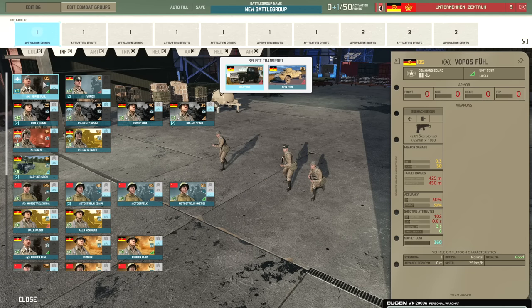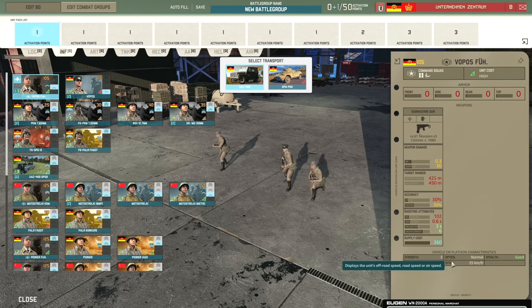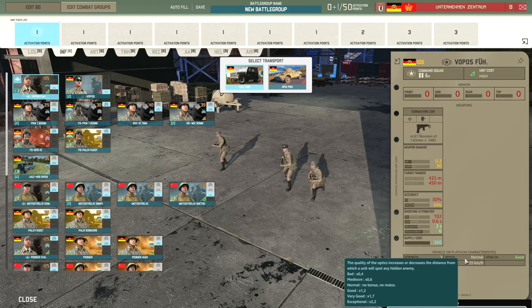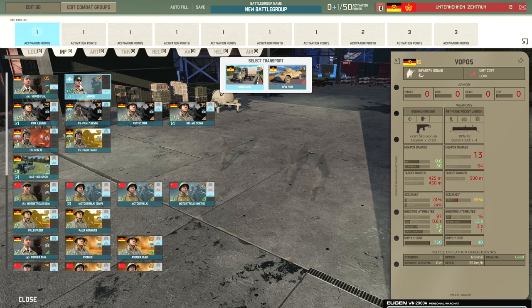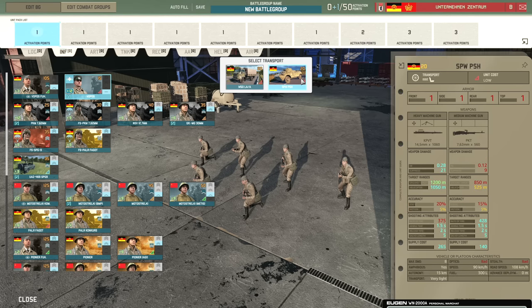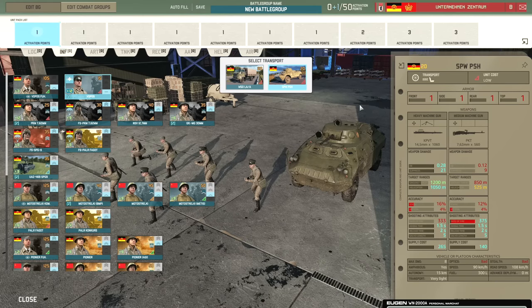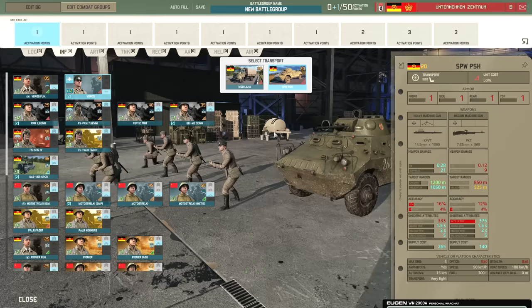Moving on to the Infantry tab, we have the Vopus Führer. These guys have the leader trait and the security trait, which increases their optics and identification levels to good when not moving — so optics goes from normal to good. Unfortunately there are no military police in this division, so these are standard security units. They can come in with the W50 and the SPW-PSH, which is a cool security vehicle.